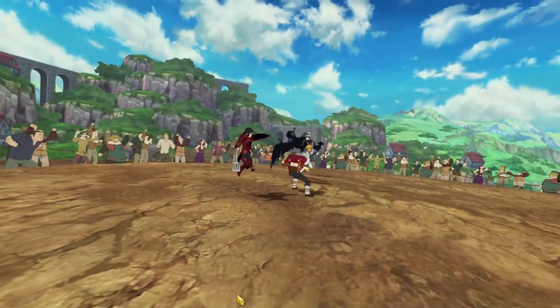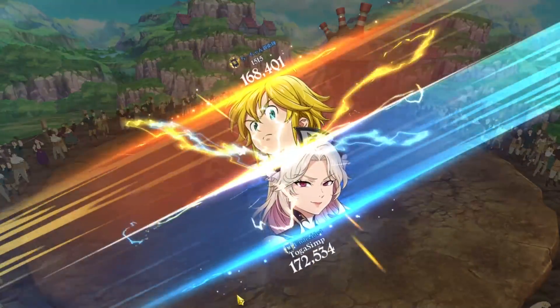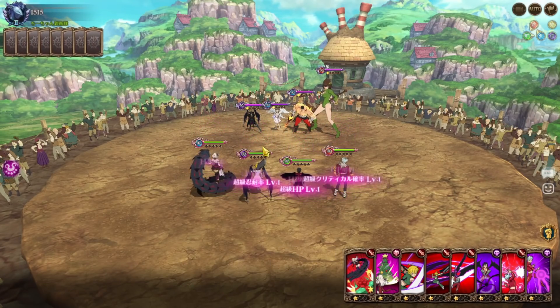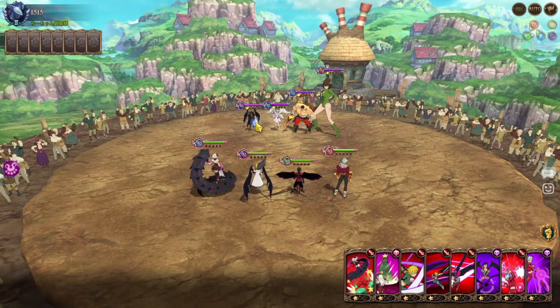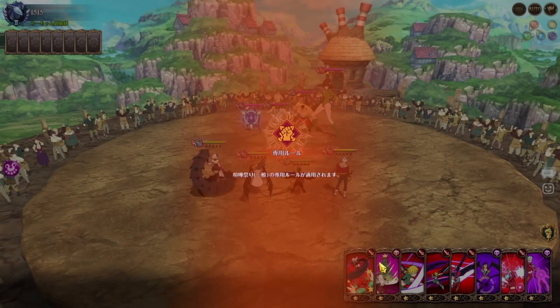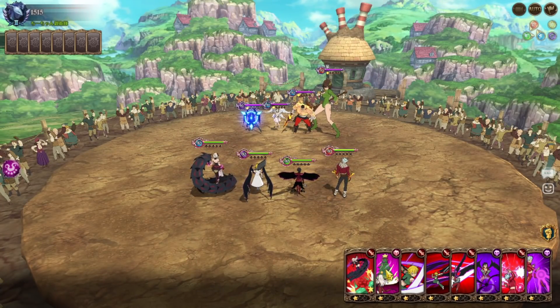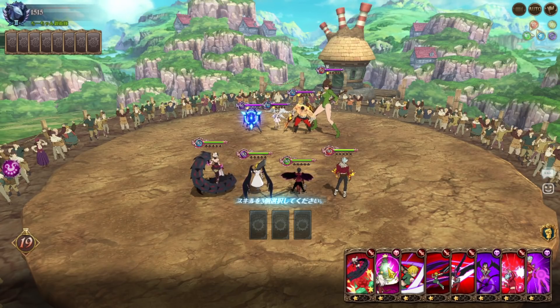Alright, what we got here — oh we got Diana Queen. He's using Goddess Elizabeth, so he's gonna be annoying. He's probably outrushing me in a way, but at least I can do some damage.